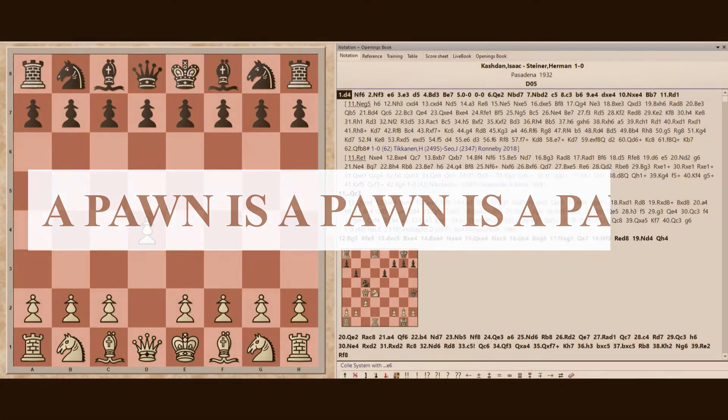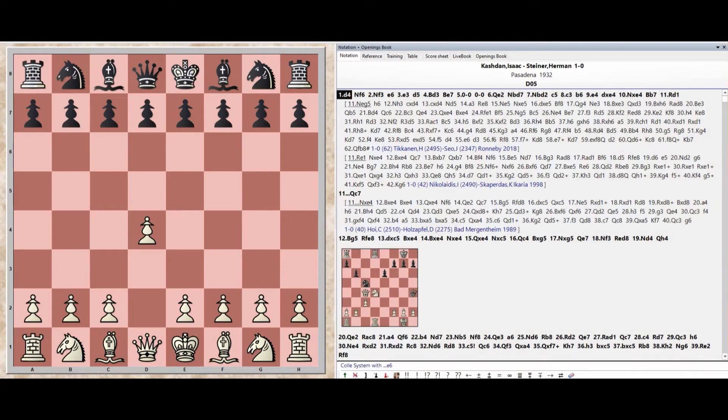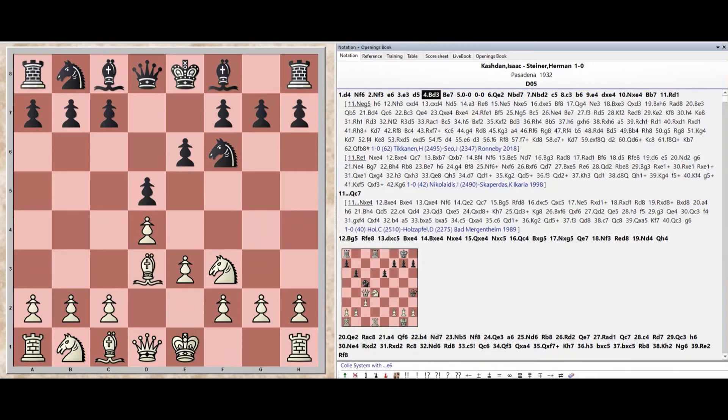Pawn d4, Knight f6, Knight f3, Pawn e6, Pawn e3, Pawn d5, Bishop d3, Bishop e7.